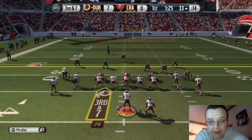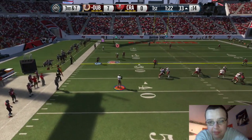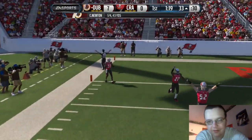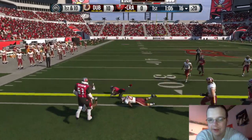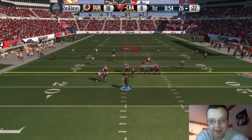On third and seven we go back to a favorite play, end up just throwing it away since nothing was really open. Edelman was open for a little bit but not enough to risk giving up points. So we end up kicking the field goal, going up by ten — that's a big deal.